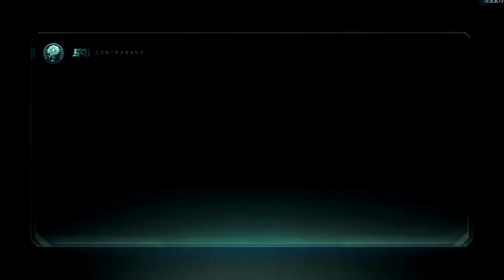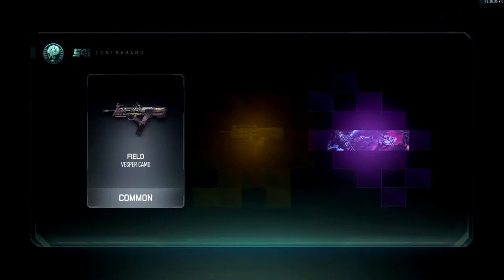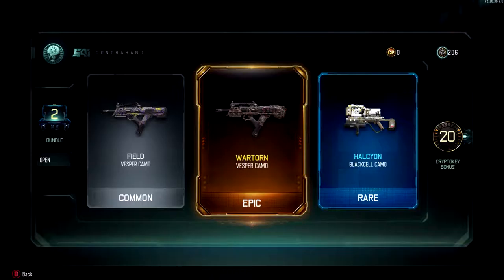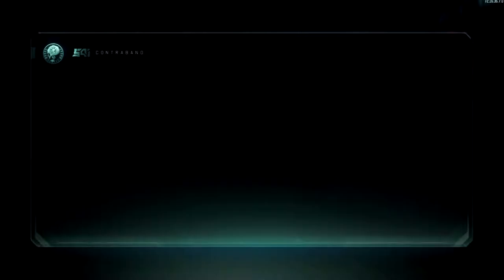I'm really hoping for a weapon. I have not gotten any of the melee or ranged weapons, any of them. War Torn — that's probably one of my favorites of the animated camos. Nice, 20 crypto keys. Halcyon is also kind of cool — I love the Japanese kanji on that.